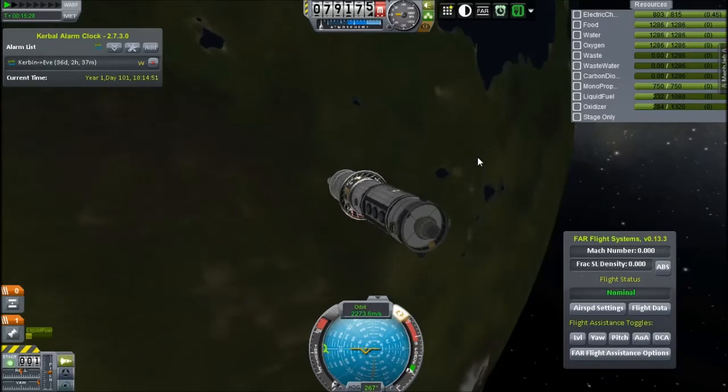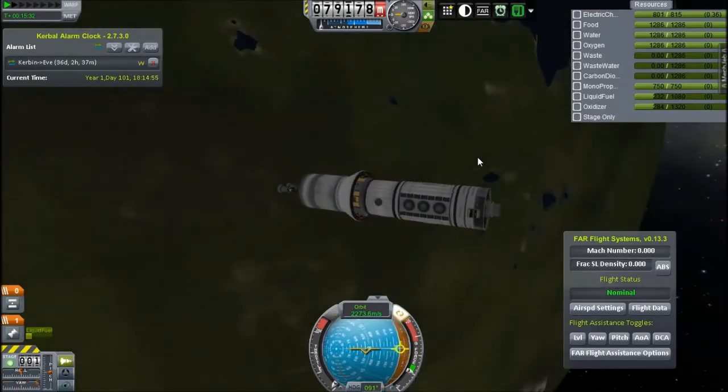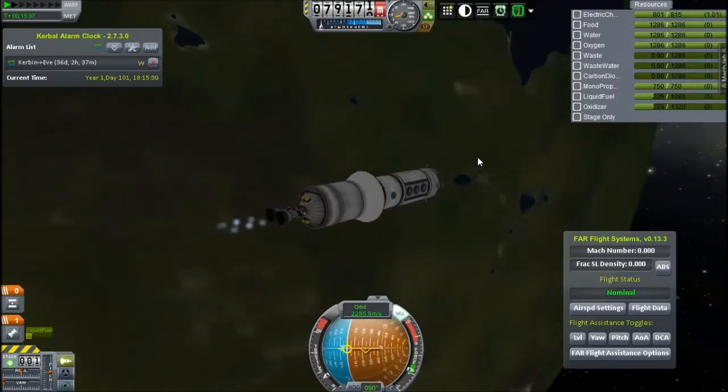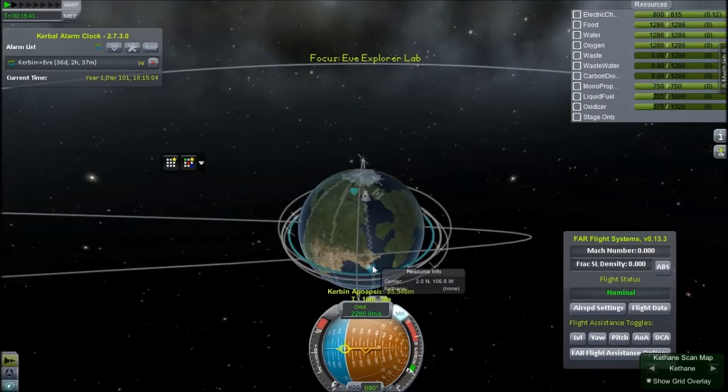You can see now that it's a standard lab with a habitation module, life support, reaction wheel, and some docking ports. I still haven't unlocked big docking ports, which is ridiculous. I haven't been going through the tech tree brilliantly fast — I've just been preparing missions.